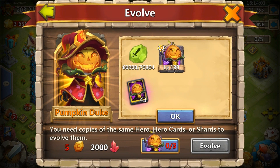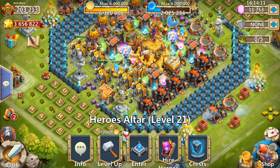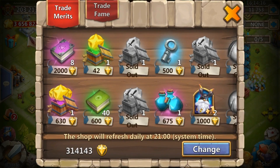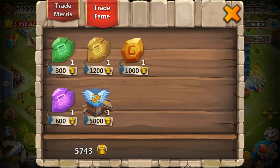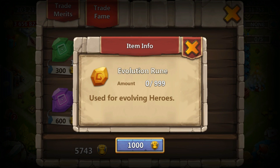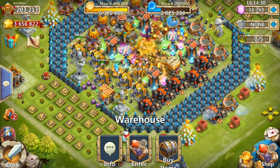We're going to need five evolution runes and three Pumpkin Duke cards. We have 43 of them. I didn't realize I had that many — I thought maybe like 20 or something, but I have a lot more than I thought. Let's see the evolution runes. Right now I have 5,743 fame.